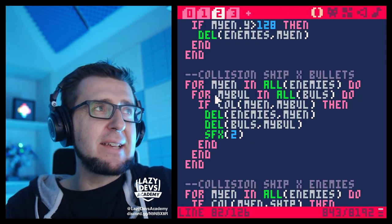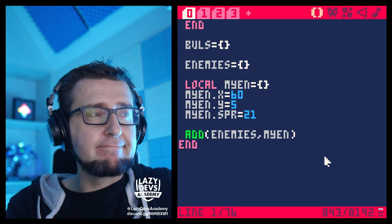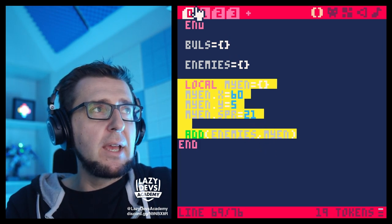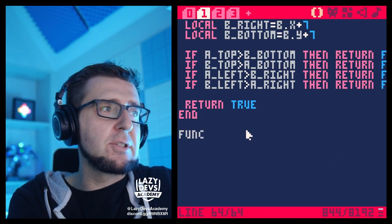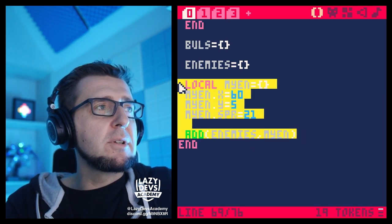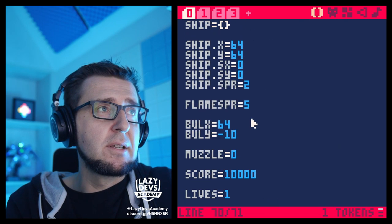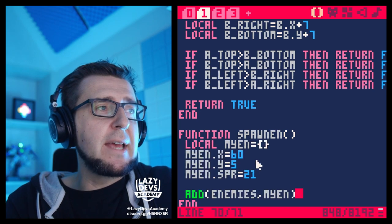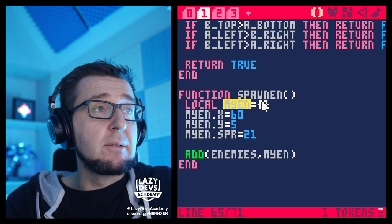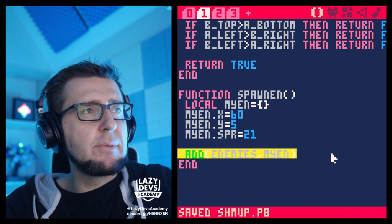Now there aren't enough enemies to shoot at. What if we add another enemy whenever we shoot one? Let's make a spawn function that spawns a random enemy somewhere. We'll call this function at the beginning in start_game. Inside the spawn function, we create a helper variable, set up an object with x, y, and spr properties, and add it to the enemies list. If you run this, you can see what happens.